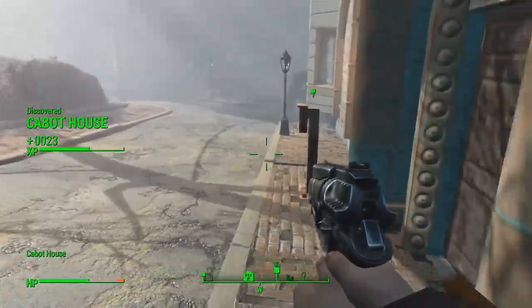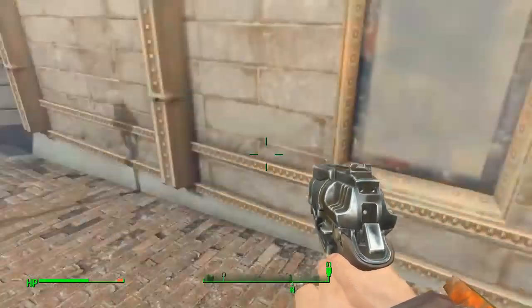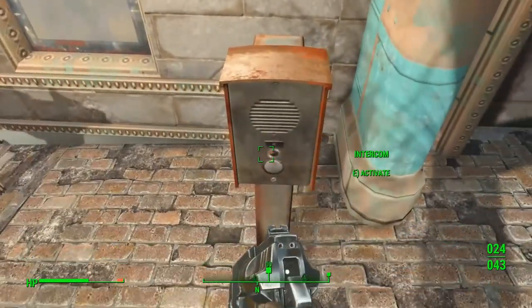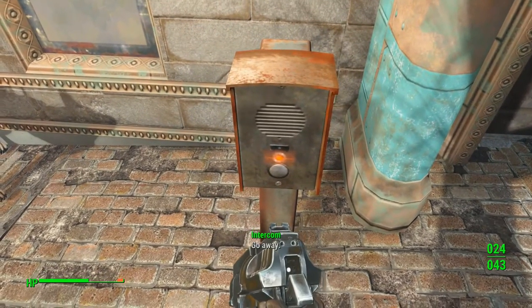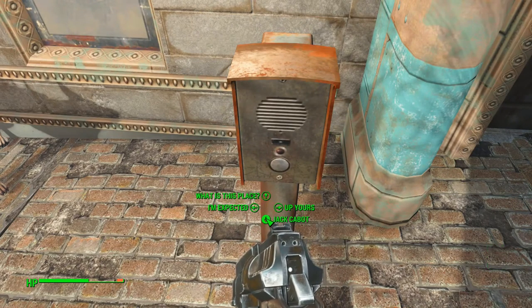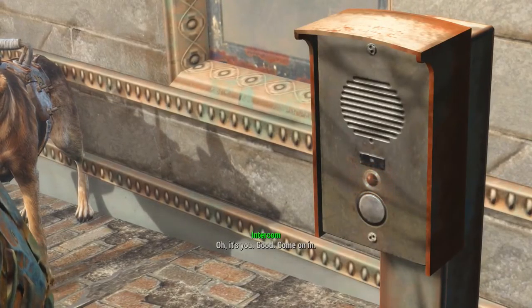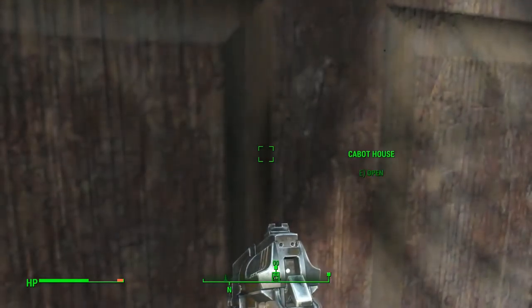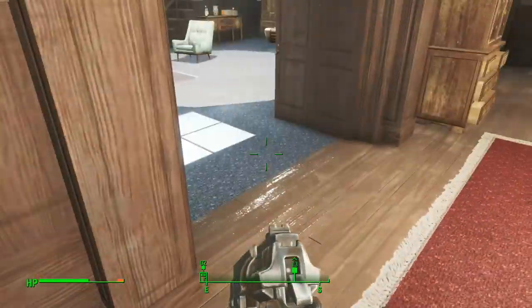You should be right over here. There it is — the Cabot House. Go away. I'm here to talk to Jack Cabot. Come on in. I hate to say it, but that sounds like — what's his name from Point Lookout? I hope not. I don't think I'm armed up enough. We'll see. Let's go meet the boss.